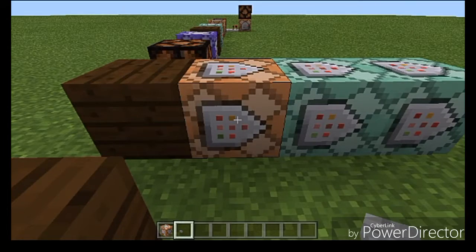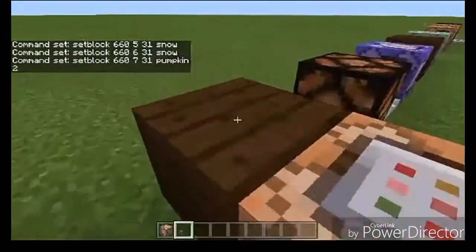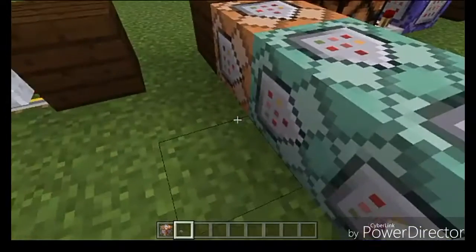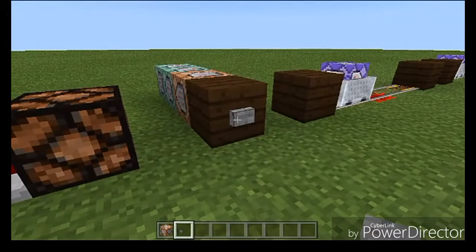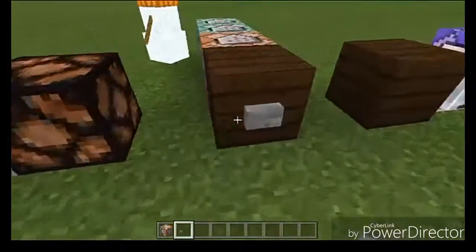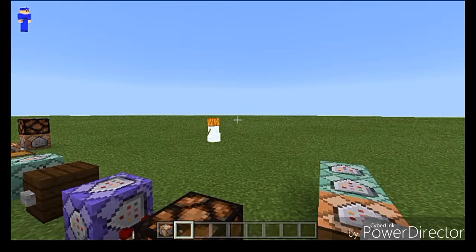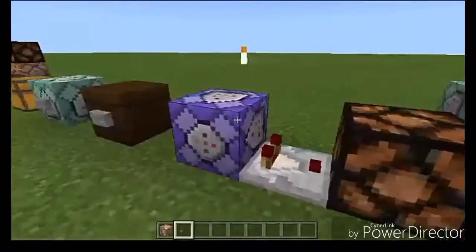Here's a quick example: I have two set blocks for snow and one set block for a pumpkin. Technically this command block runs first, then the next, then the next - but because of the way chain command blocks work, they all run at the same time. So activating this sets a snow block, a snow block one above it, and then a pumpkin block - and you know what happens when you set snow blocks with a pumpkin: it spawns a Snow Golem.